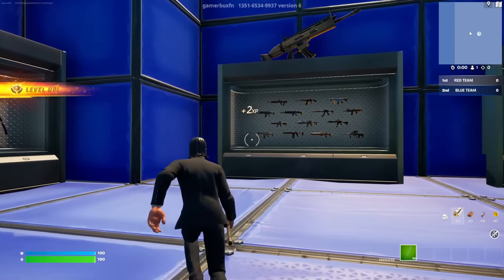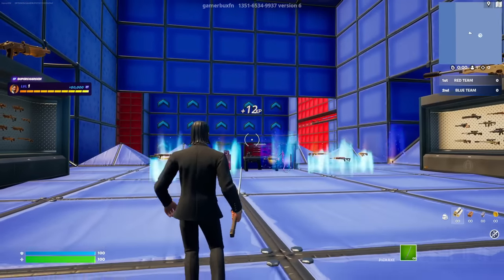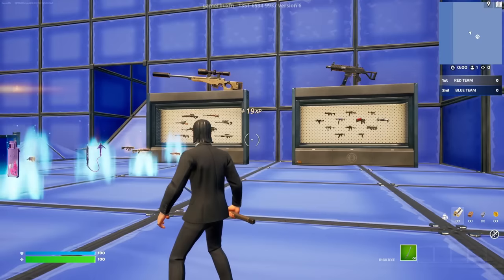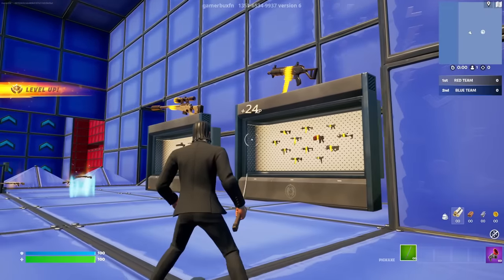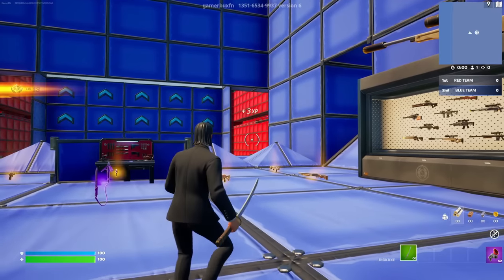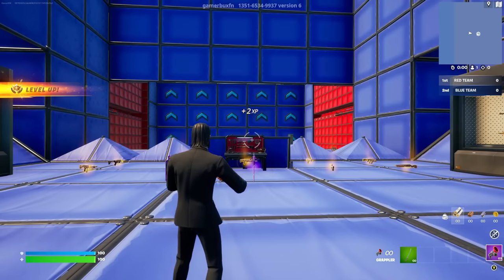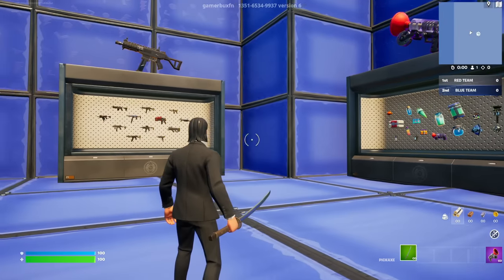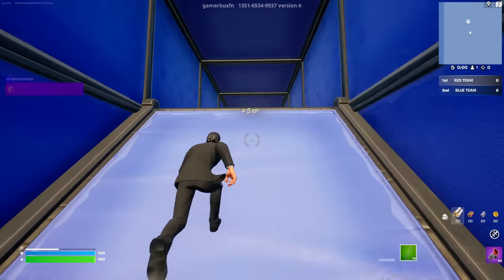Here we are inside the map. Yesterday I showed you an XP glitch on this map, and today we have a brand new one that is so much better. Just follow my steps. First up, let's go and get ourselves a grappler from here. By the way, those level-up pop-ups on the left side are a glitch — they just keep showing for no reason.